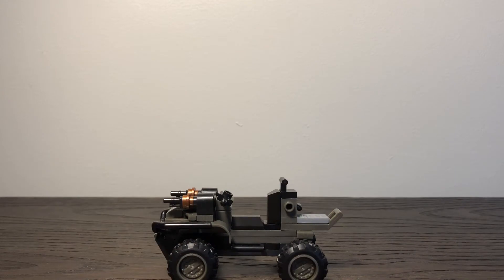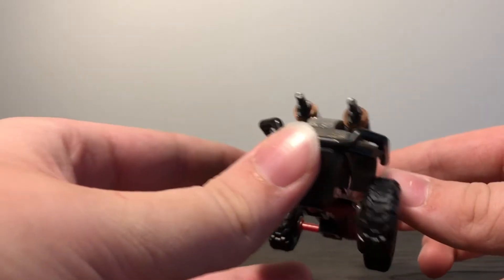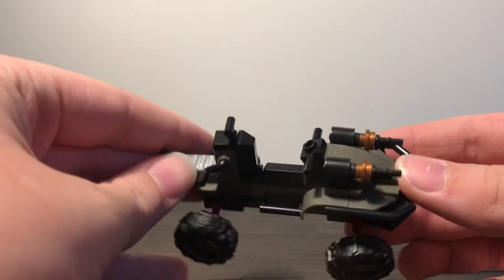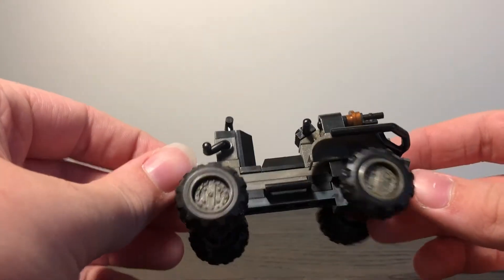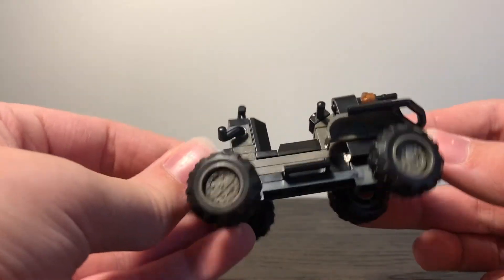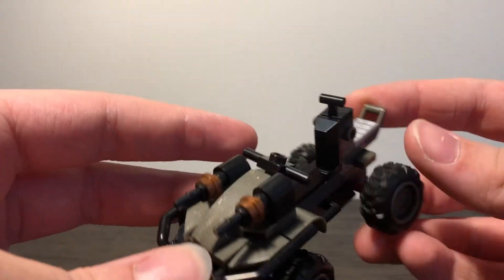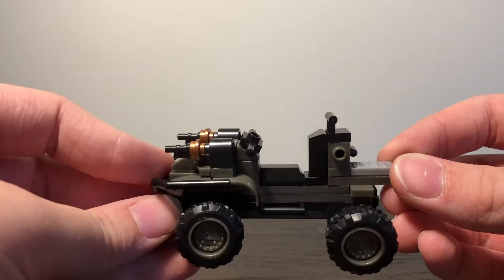First, we're going to take a look at the Gungoose. The Gungoose is similar in design to the Mongoose, but uses the colors of the Razorback Blitz. It uses the same suspension system as the Mongoose, where you can turn it, and it's very nice with the turrets up front. I like how they use a little more black on this one.